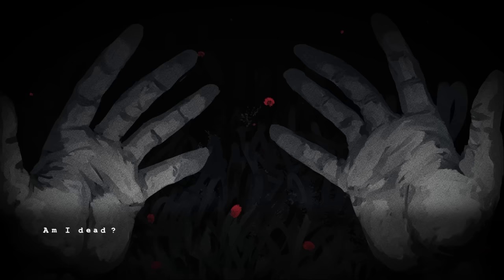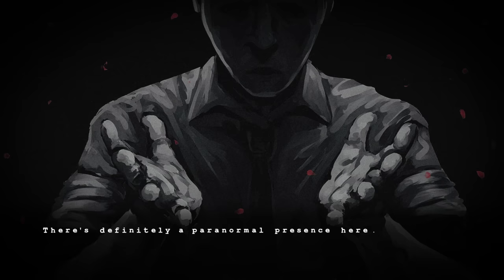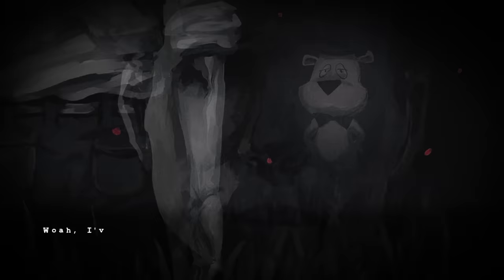We enter a dark limbo space. A voice says: 'I seem to be fine but I feel empty — there's definitely a paranormal presence here. Can anyone hear me?' Then suddenly something appears and scares the player. 'Hey, I heard that — show yourself. I'm not looking for trouble.' Then a little mini Freddy character appears — we've seen this guy in the teasers. What's he doing in the dark void?